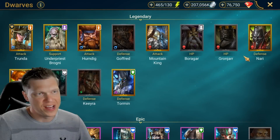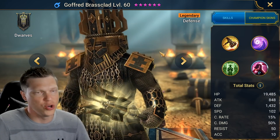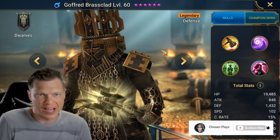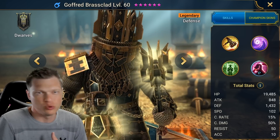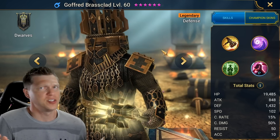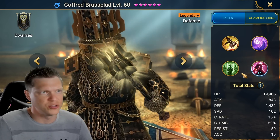Goffred is the Magic Affinity Dwarf Legendary right here. As far as base stats, really solid — 60 between resistance and accuracy. The 102 base speed is nice. He scales his damage with defense, so 1432 is a pretty solid base defense. The attack is completely irrelevant, obviously, and the HP is a touch low, but really not too bad.